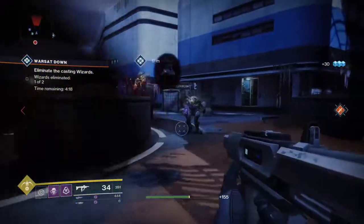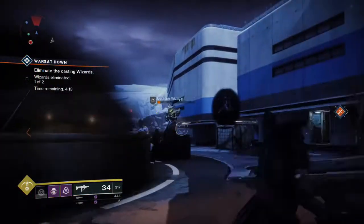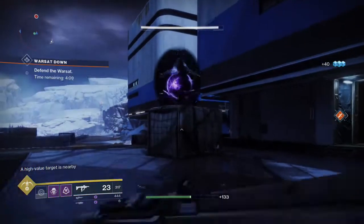After not too long, two wizards will show up and place a field around the War Sat and you can't be around it. Kill both the wizards and then the shield around the Shriekers will drop and you take them out.